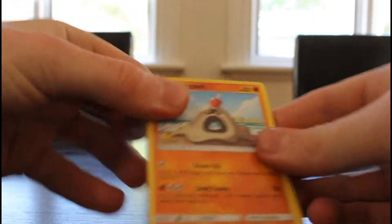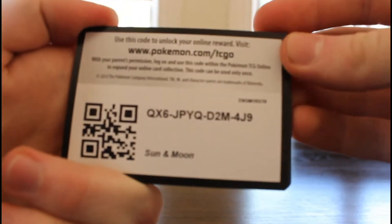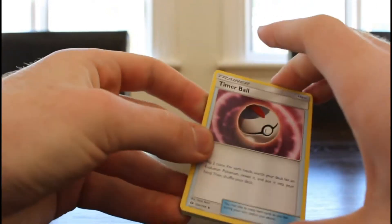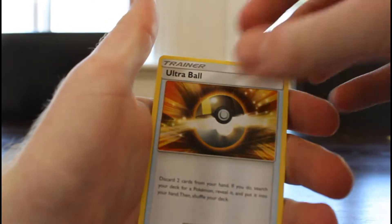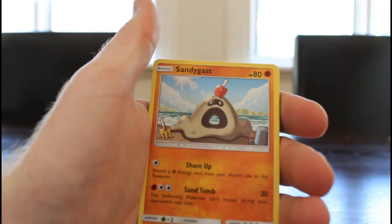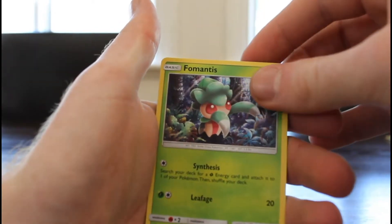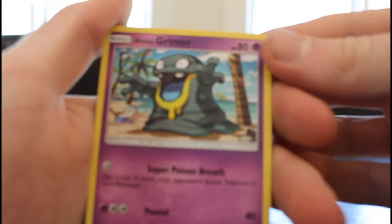Once again guys, we do have the code at the back if you want to look at that. Three to the back, to the front, and let's get into this. We've got a Timer Ball, Pelipper, Ultra Ball — apparently there's a full art of this that's really rare so we'll keep looking out for that. Sandy Guest, Rag and Roller, Cosmog, Ferroseed, and an Alolan Grimer. Our first one — look at that, it's all yellow underneath. That's awesome.